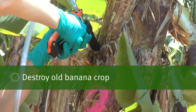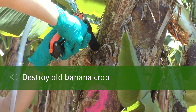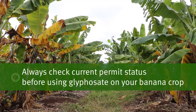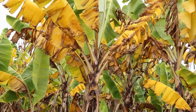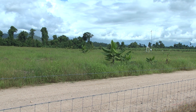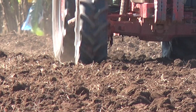To destroy your old banana crop, inject glyphosate into all pseudostems and suckers that are greater than one metre. This will ensure that no suckers survive and that the pseudostems break down. Allow the plants to die, then disk the paddock. Destroy any volunteer plants as soon as possible.